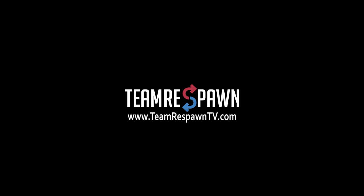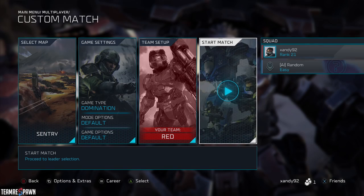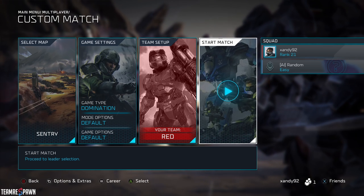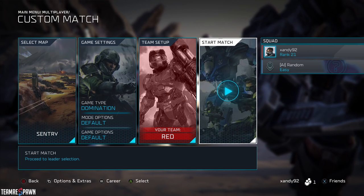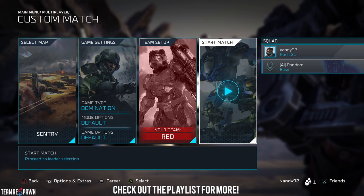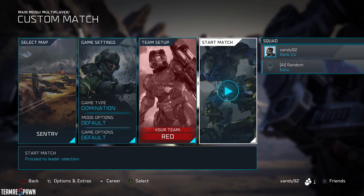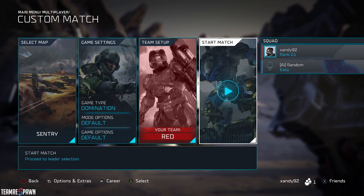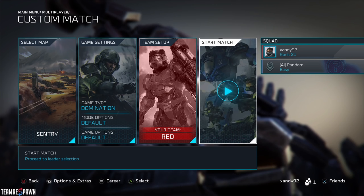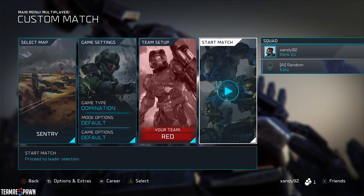Greetings and salutations everyone. Welcome to a Halo Wars 2 strategy video. My name is Andrew from Team Respawn and this is going to focus on a jump pack brute rush in Halo Wars 2. Jump pack brutes are not only incredibly irritating to deal with, but if you play as Aatrox, it takes them to a whole other level. This rush is probably one of the most substantial rushes I've seen so far in Halo Wars 2.